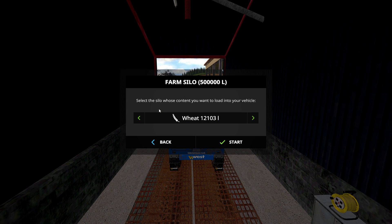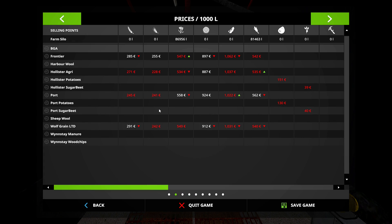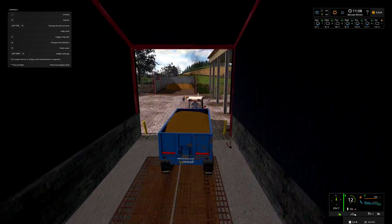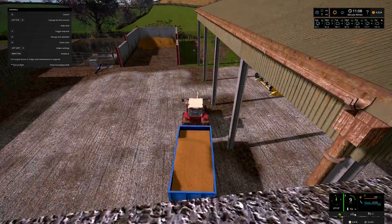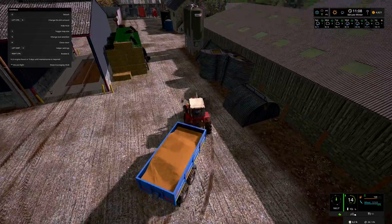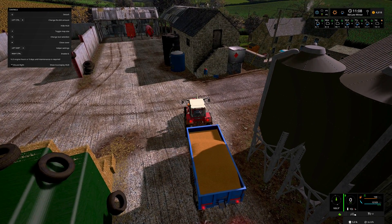We can start with wheat — that's 12,000 liters. I thought we had 80,000 liters of wheat. Oh no, we didn't — we only got 25,000 from that field, and that's why we planted the additional wheat fields. That's right. We got 80,000 of canola but we only have 12,000 of wheat. I hope we don't have to buy pig food — we spent so much money on pig food last year. I think we're only going to put about 2,000 liters into the trough right now.